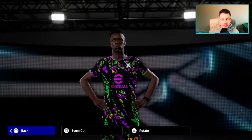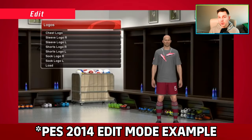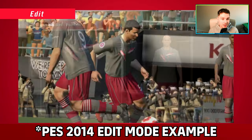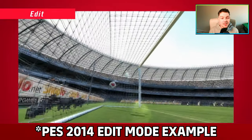You guys know how big of a fan of edit mode I am and what it means. You'd be able to put in your own custom kits — essentially I could design a kit, make it in the game, buy it online, and stream while using the kit in-game. A lot of us liked to do that when we were playing PES 2021, and this presentation for me could tie into that.